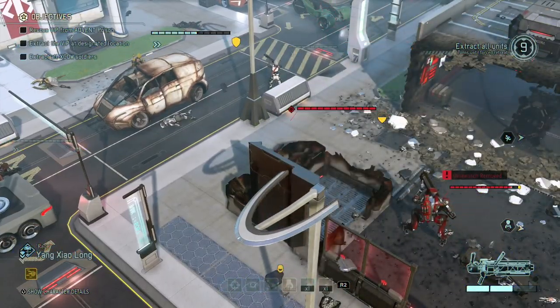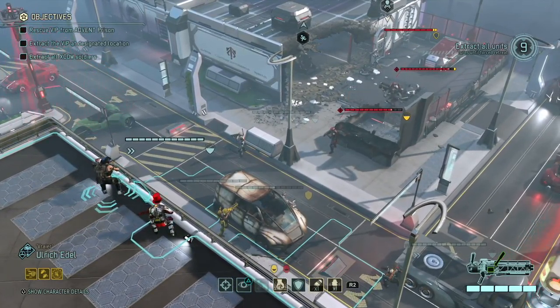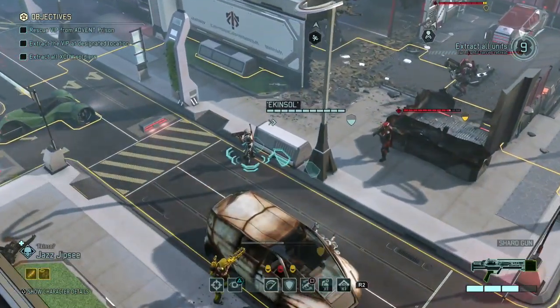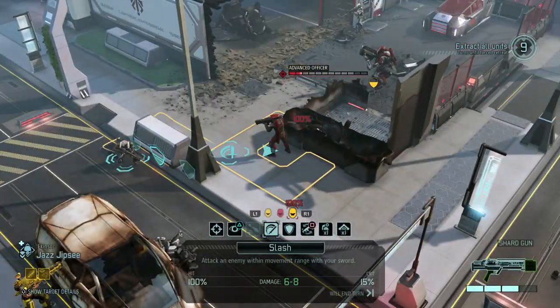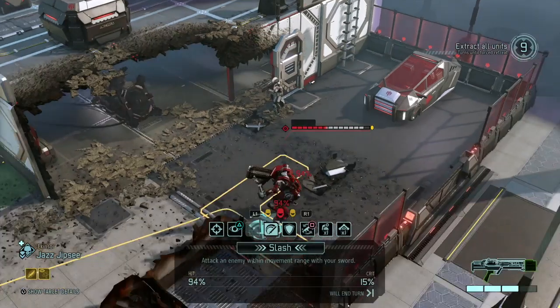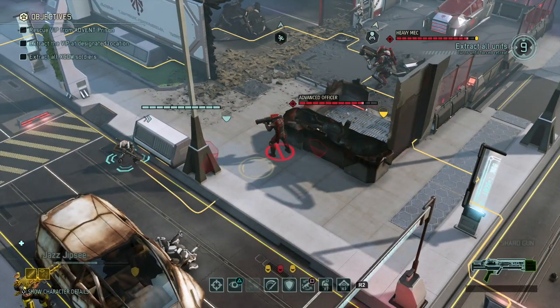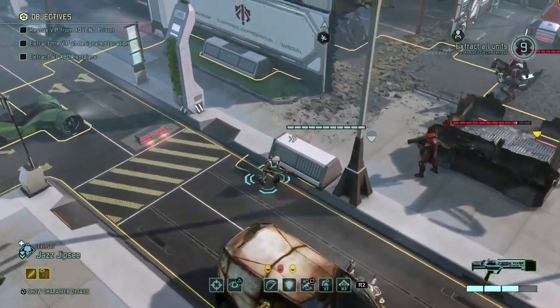There goes the officer — wow, he was flopping all over the place. Two damage to the officer — didn't he take more from the fall? Apparently not. How much damage can I do with a sword attack? Six to eight — so I can't kill any of those. No, no, no, don't even try it. I think I'm going to have to go with the mimic beacon.